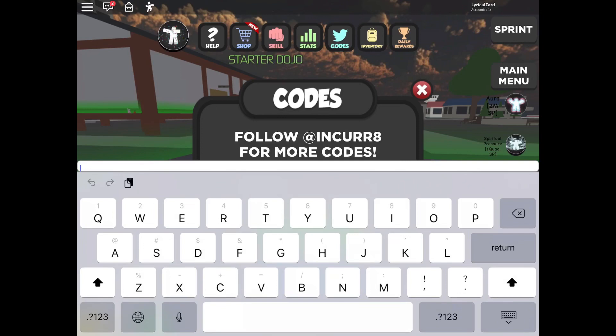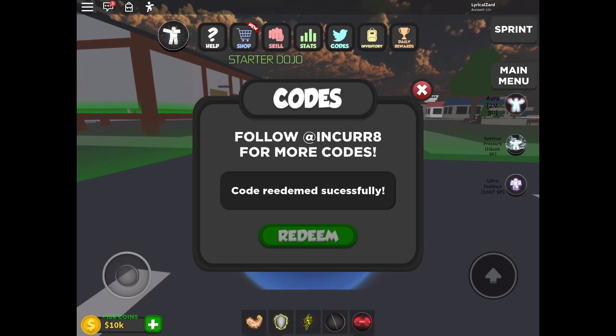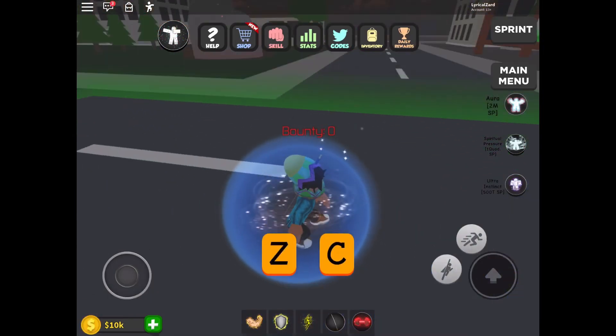Click on 'codes,' then click on 'enter code here' and you'll be able to enter the code. The first code is all capital letters: URBANIZE — U-R-B-A-N-I-Z-E. You guys can pause the video if you need to. Redeeming this code — code redeemed successfully: five godly dumbbells!